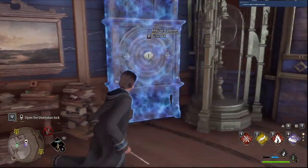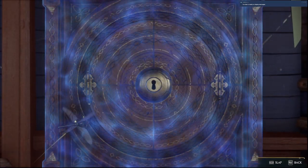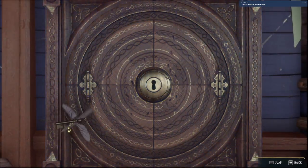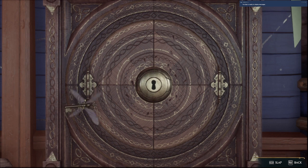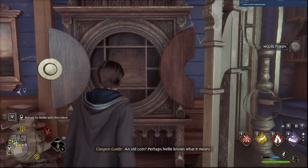It's kind of hidden in the clock, but it does work — it's just very small. Then click on the puzzle and keep your eyes focused on the lock in the middle so that when the key flies over, you can press the corresponding button, smack the key into the lock, and get your house token.